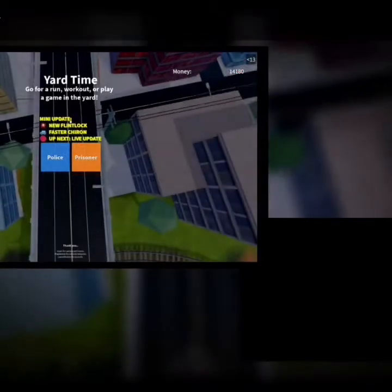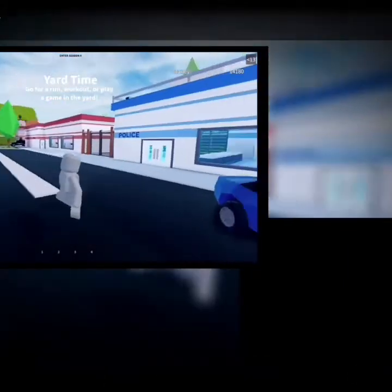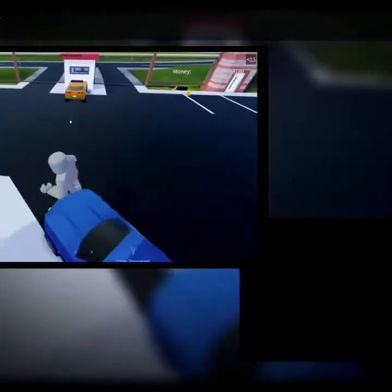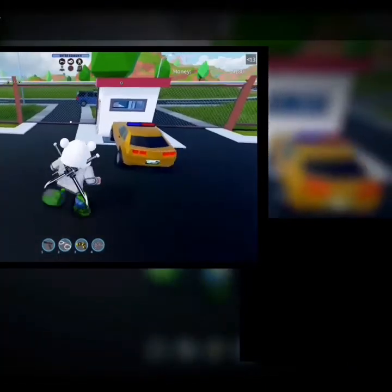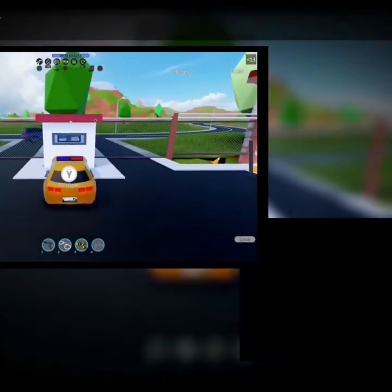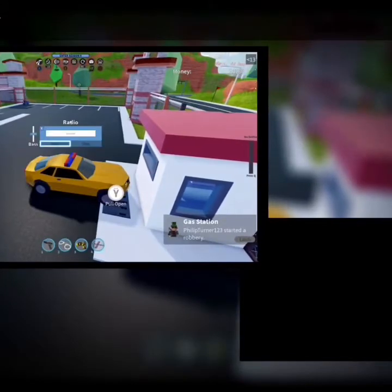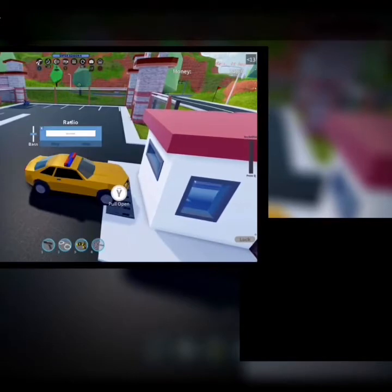It's quite simple. All you have to do is join a team — I'm going to be a cop because it's easier. Get into a car, then click on the boombox. You have to pay for it by clicking play. Once you spend the Robux, just leave the game.